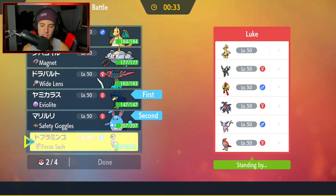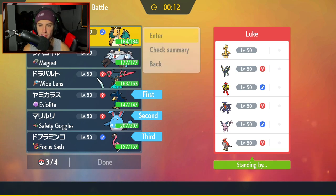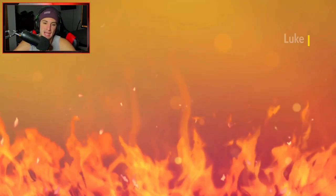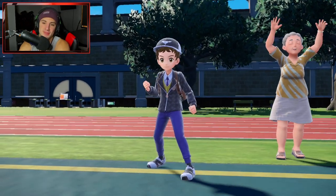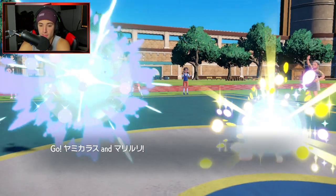I'm going to lead Azumarill and Murkrow. I could set up Tailwind because I feel like they'll set up Gale Wings with Talonflame, and that could be a problem. I'll bring Scrappy Flamigo in the back end, and then probably Dragonite with Fire Punch and Choice Band — he's looking really good. I feel like we get a lot more value out of Dragonite here, so let's lock it down. Talonflame and Garchomp get the lead.